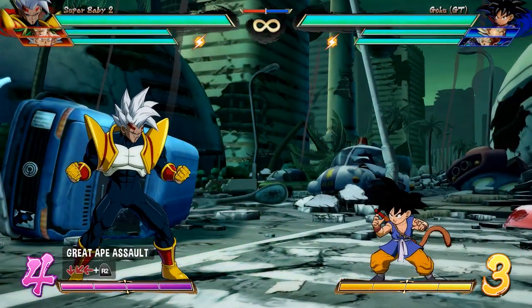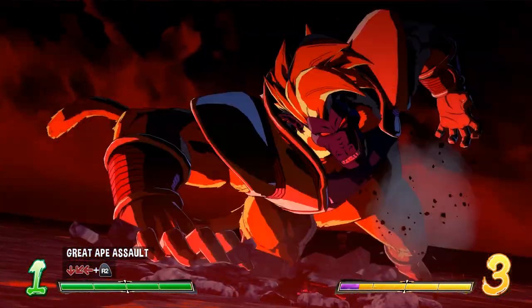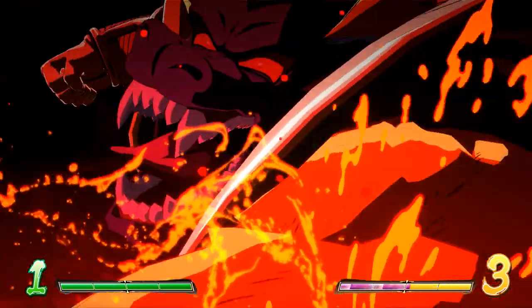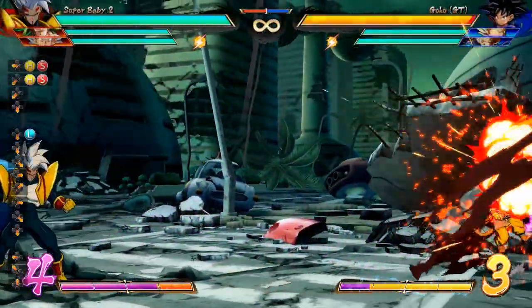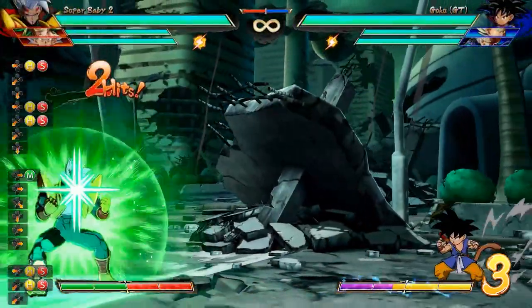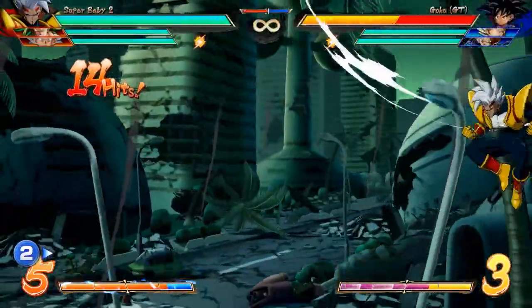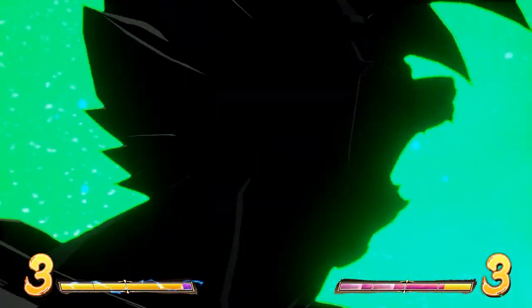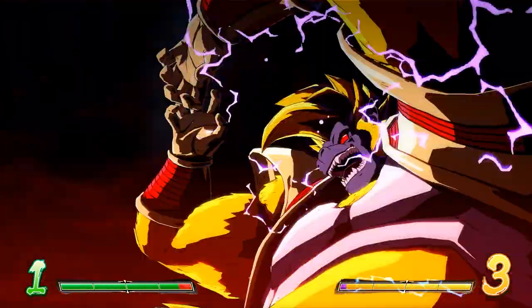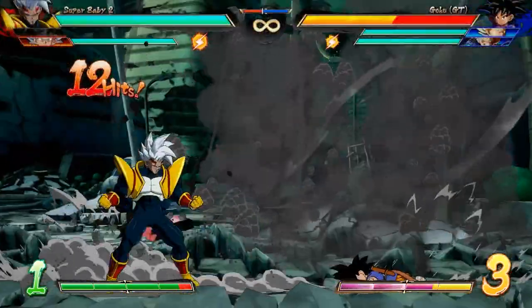Next, the Great Ape Assault with quarter circle back and the right trigger. This level three deals even more damage than the Revenge Deathfall, but it is a lot harder to land. Unlike the Revenge Deathfall, it can only be done on the ground, and Baby doesn't have a normal jumping heavy attack — his options to bring opponents back to the ground are jumping down light and Revenge Driver, both of which leave him airborne. You also can't cancel into this from any moves, not even crouching medium. The most reliable way to land it ends up being after a vanish or an air dragon rush. The effort is worth it, especially after a character dies on your own team, because the damage and animation get buffed — when the monkey throws the beam, you're looking at one of the most damaging level three supers in the entire game.